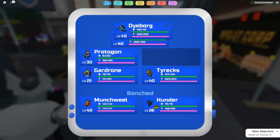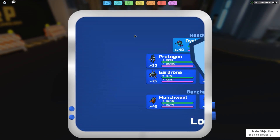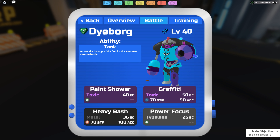Now we have Dyborg — the paint-looking dude. It's a tank, literally. Its ability is Tank, which halves the damage of the first hit — that's really nice. Its base stats are all-around mediocre; nothing stands out besides its melee attack. Overall, Dyborg is a solid role-player Lumian, good for tanking — kind of like that key component Lumian you need to win, like a championship piece.